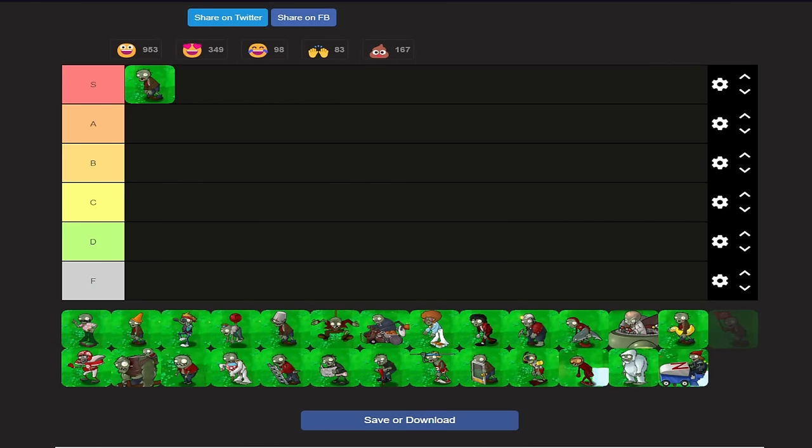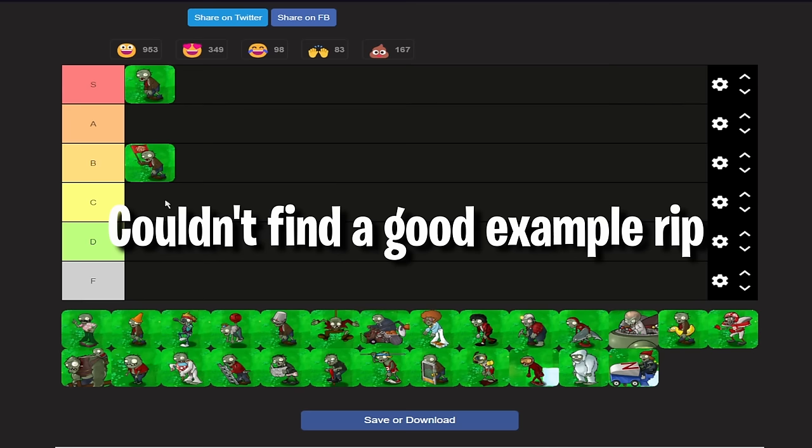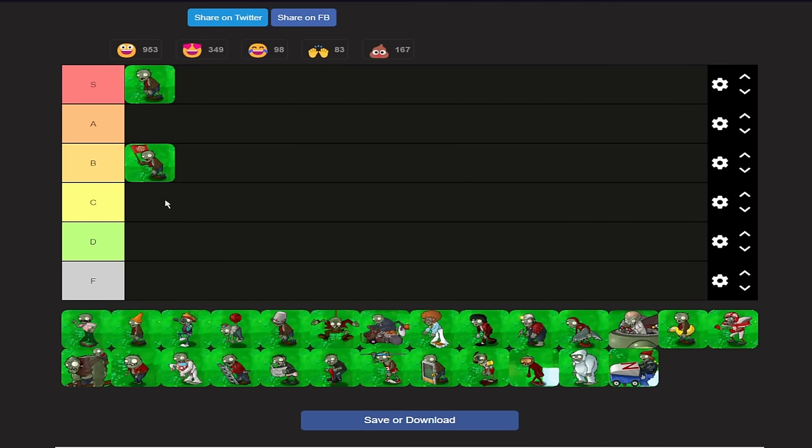Next up is the flag zombie, which I'll put in B tier. He's better than some of the other zombies that come in, but he's also kind of annoying at times. For example, if the flag zombie comes in and just eats your column 9 plant — whatever that might be, like a gloom shroom — that's whenever this guy is at its worst. Other than that, he doesn't do much for the 50% rule, so B tier.